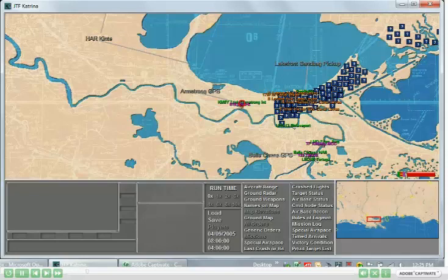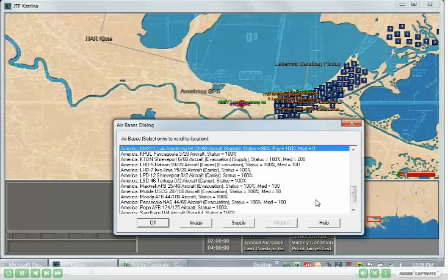We'll start by looking at Louis Armstrong International Airport in New Orleans. Its status shows a thousand passengers awaiting evacuation at that airport. There are no medical facilities there, and the status is 86%, indicating damage from the hurricane. The tasks associated with this will be to evacuate the passengers and bring in construction facilities to rebuild the airport.